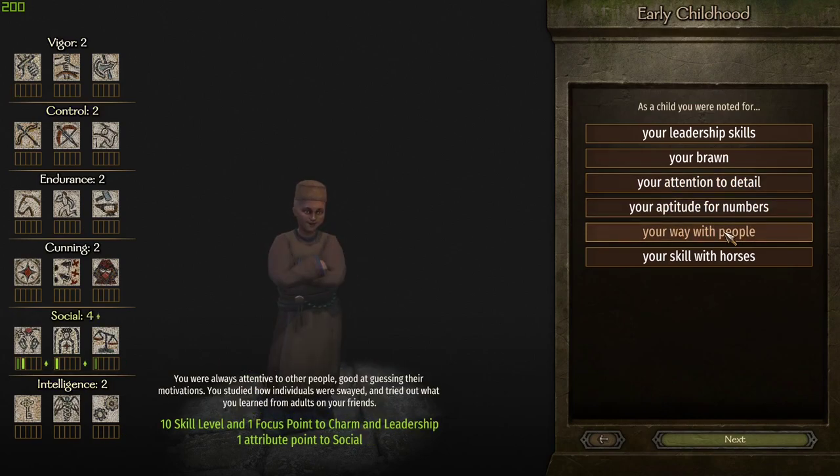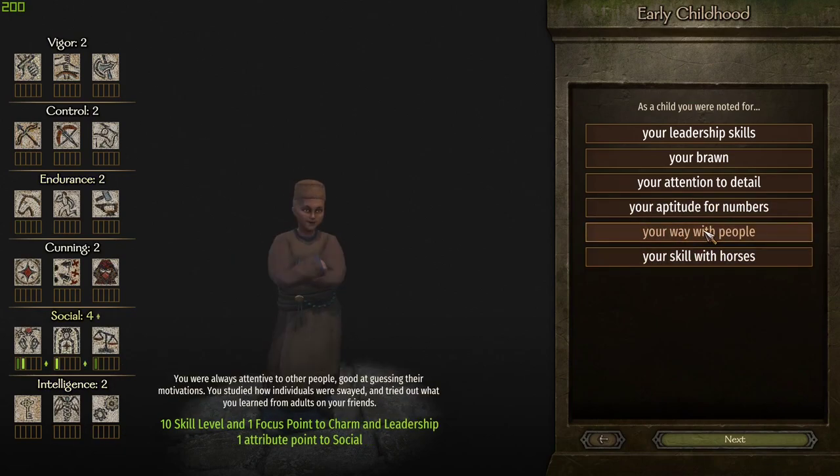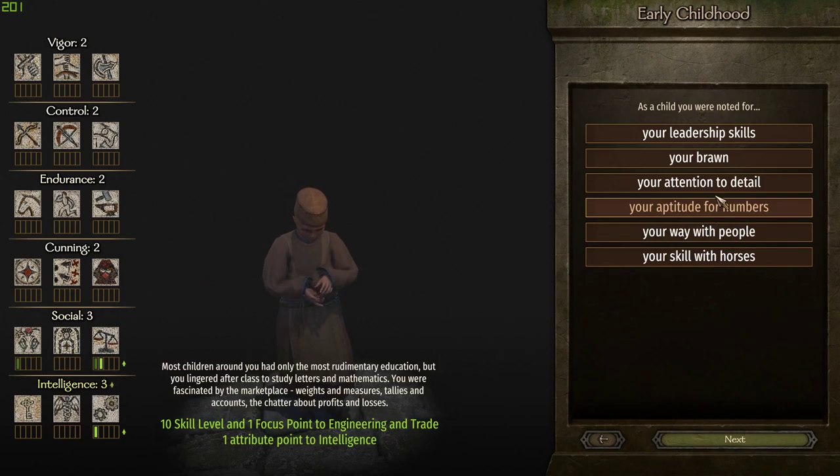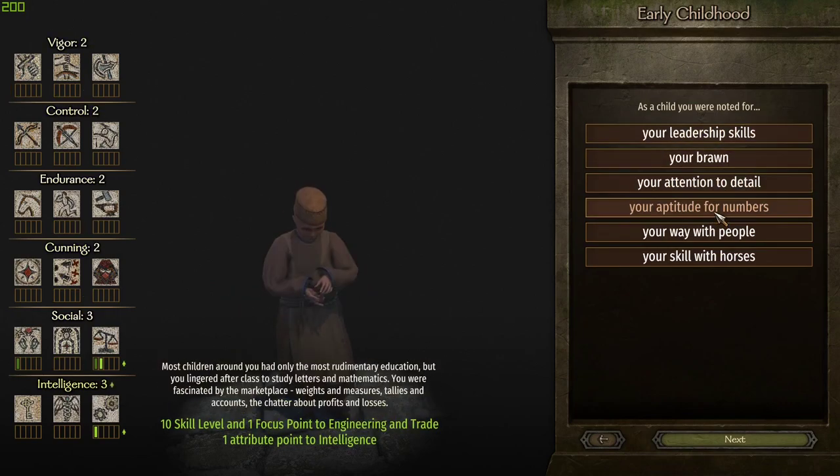The social attribute is what you want — social will help trade. If you're trying to make that social super high, the best one for this is aptitude with numbers, so you get even more trade bonus. You can see that focus point being applied to trade, which is what we want.